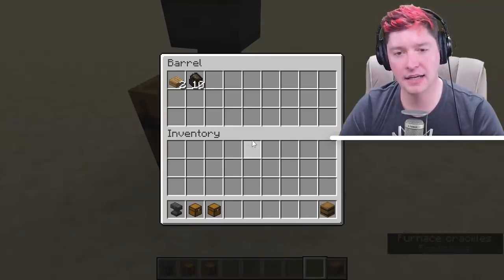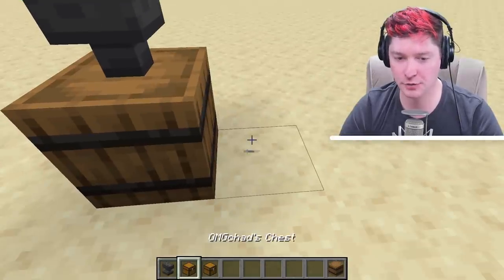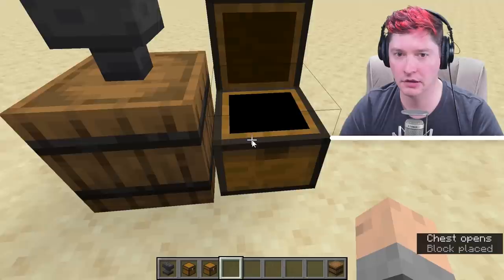Finally, barrels do not make any sound when you open them. So unlike a chest, which makes that big creak, barrels are silent. Everything you need to know about the barrel. One thing to note is that we are still in snapshots, so things could change — not until the official release will we know that everything is locked in place. Snapshots are the development build of Minecraft — experimental, like a lab we get to peek in on.